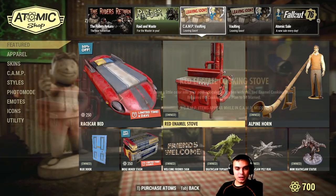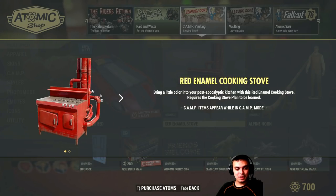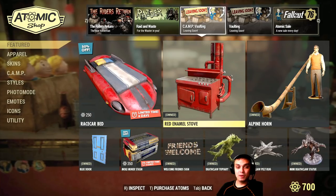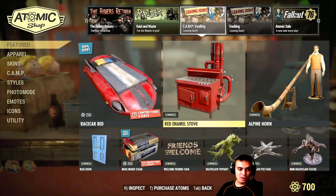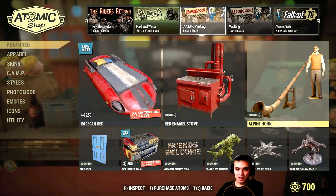Red emerald stove - okay, this one is pretty cool actually. I don't know the price for it, and the price doesn't really matter - everybody has their own price threshold for what they're willing to spend in terms of atoms. I'll move on and figure it out later.